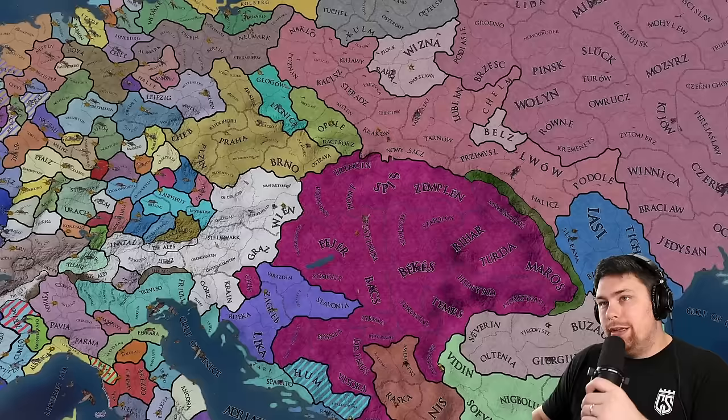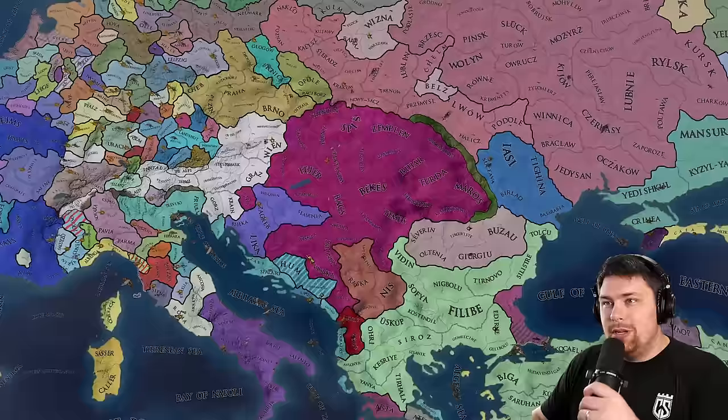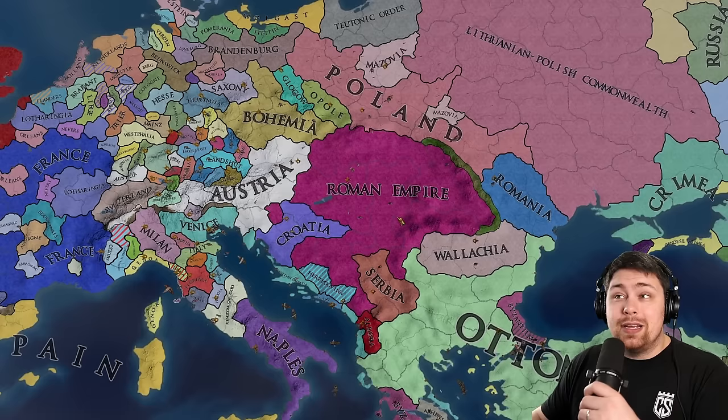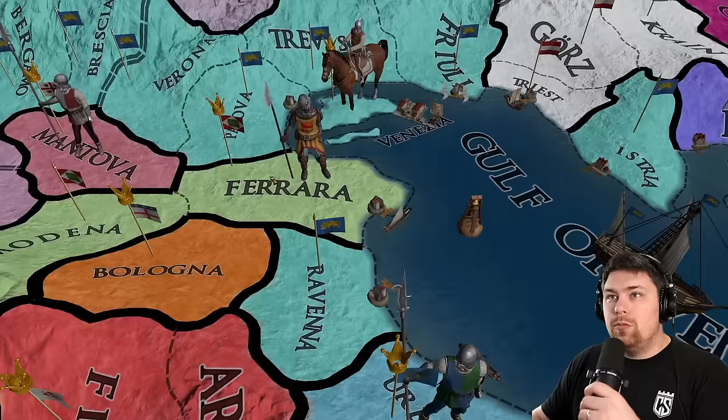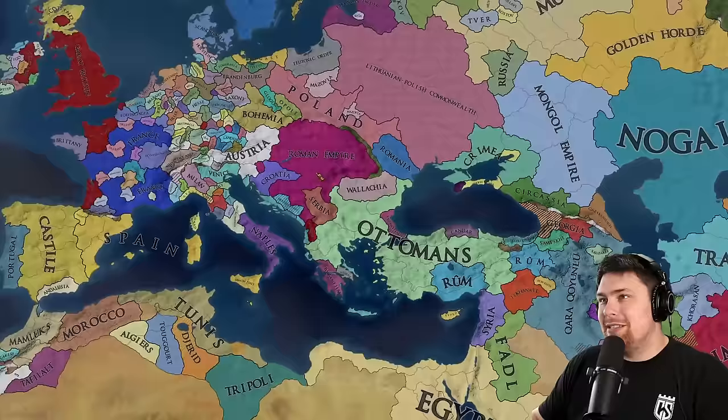And on the other side of Europe, we have our Hungarian Roman Empire doing well, pushing down into Bosnia and Serbia, taking a little bit of land from both of them. We do also have an Italy from Ferrara, as well as a Tuscany from Siena. I'm sure there's just a ton of these little formables popping out that I just don't see, but I'm a big fan of the chaos it's adding.